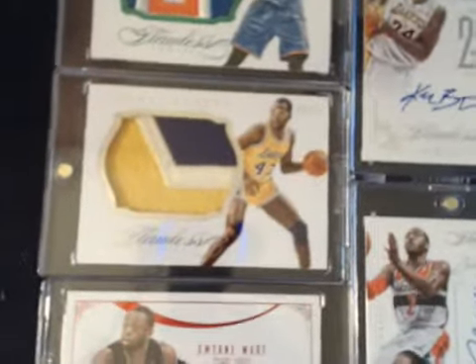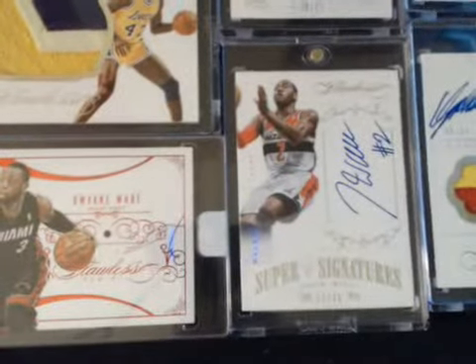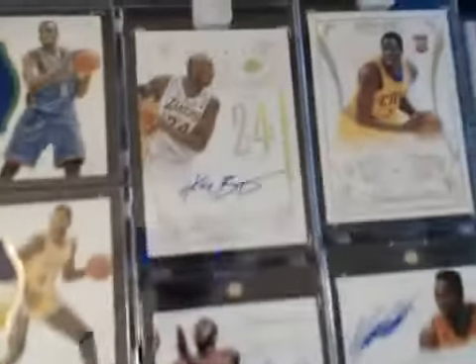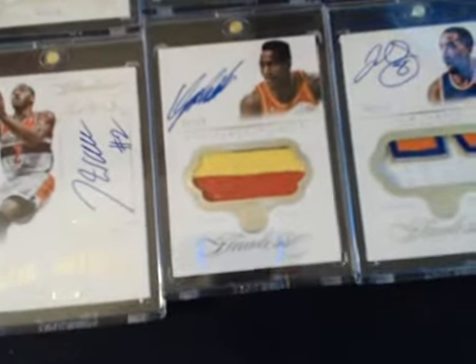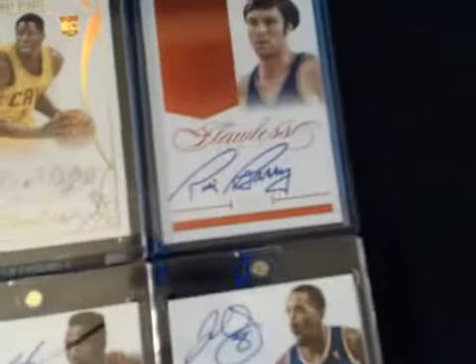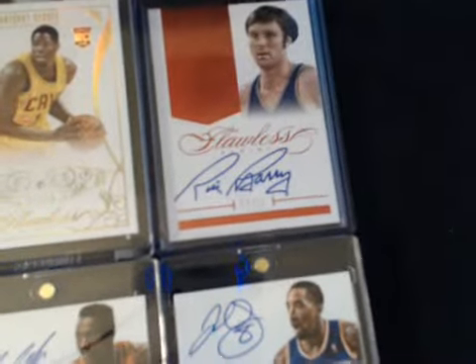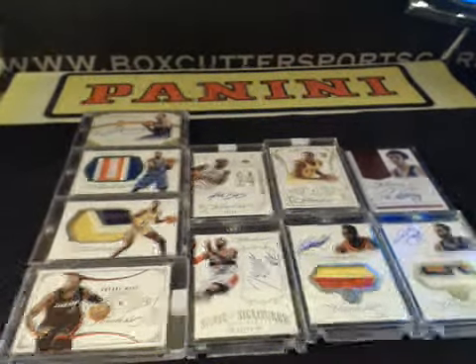We got a Blake Griffin 3 of 10; Serge Ibaka 2 of 5; James Worthy 18 of 25; Dwyane Wade 11 of 15 Ruby; John Wall 12 of 25; Kobe 8 of 10; Anthony Bennett Diamond 2 of 20; Dominique 3-color patch auto 6 of 25; J.R. Smith 5 of 10 patch auto; and Rick Barry 4 of 15. There it is guys — we'll get the draft started as soon as you guys are ready. Thanks again.